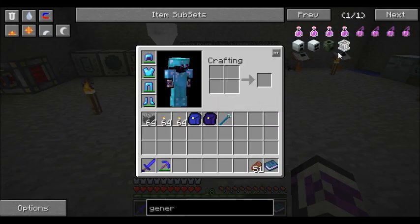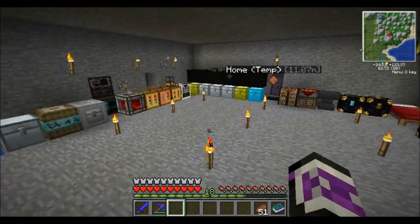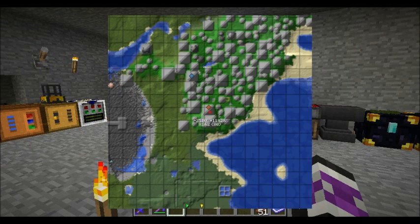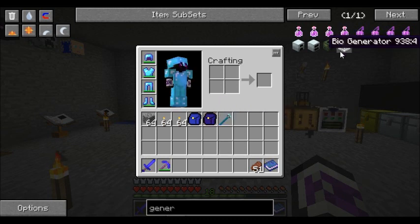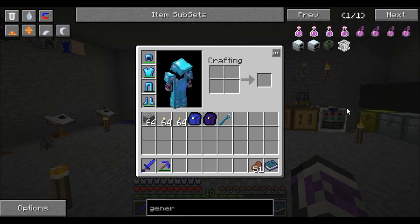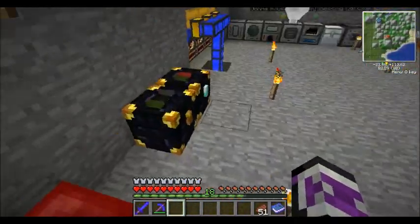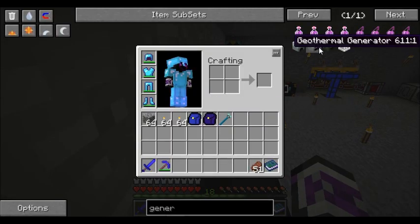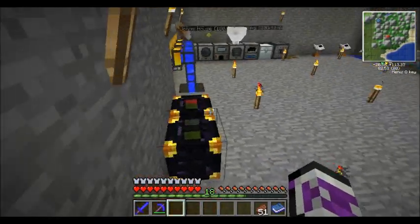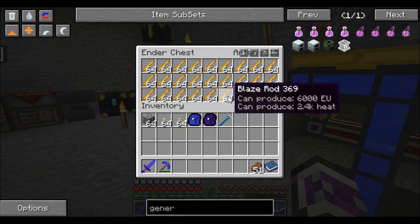That's going to be pretty goal intensive to get a few of these up and running. We could also go geothermal - set up some magma crucibles and burn netherrack to do lava that way. And then this number caught my eye: 6,000. Let's do a little bit of math. 384,000 EU per one stack of blaze rods. That's half an MFE for a stack of something we have infinitely many of. So we burned two stacks and we're already more than an MFE can handle. That's not bad.